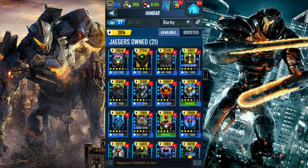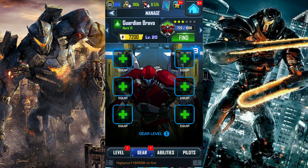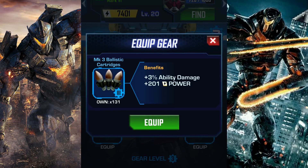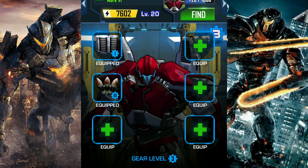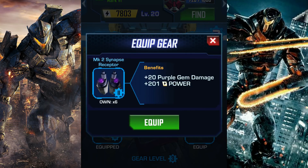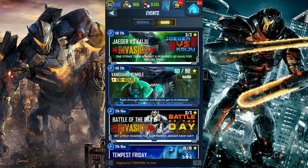Hey, what is up guys, guitarrock here, welcome back to another Pacific Rim Bridge Wars video. So many of you have requested me to use Guardian Bravo ever since I obtained him. We're gonna try him out in the current event. Let me give him some MK1 Turbo Thruster first and see if I can improve him. I have all his gear — 140 of that, six of that, one of that — not balanced at all.